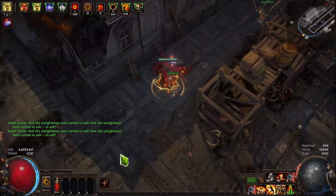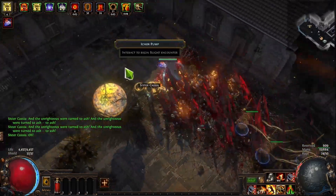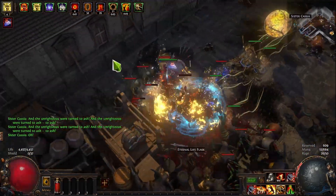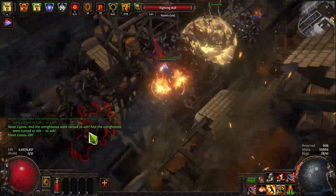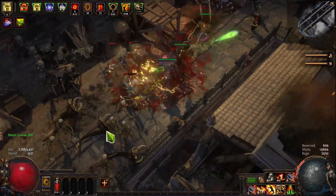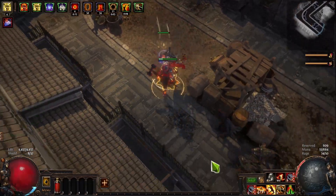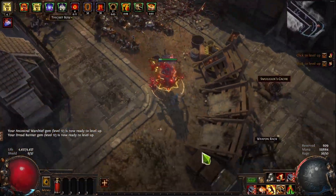I'm having a little bit of an inconsistency problem with my pops because I only have 15% bleed chance, so I probably should invest in some more bleed nodes. By the way, the tree that I'm demoing right here assumes that I'm level 88, so we have 12 nodes to do whatever we want with. We're using no jewels and no cluster jewels, which we could use to buff up the build.